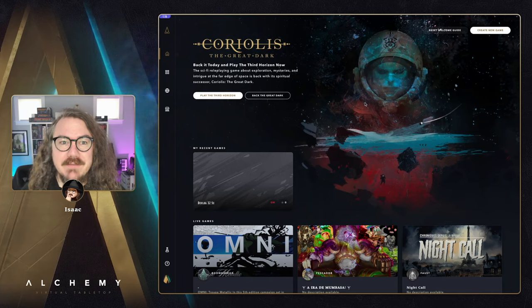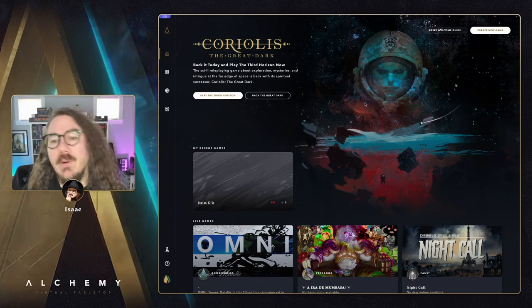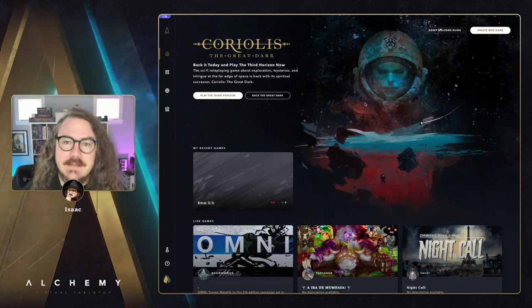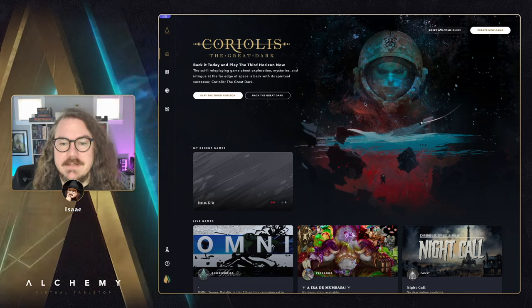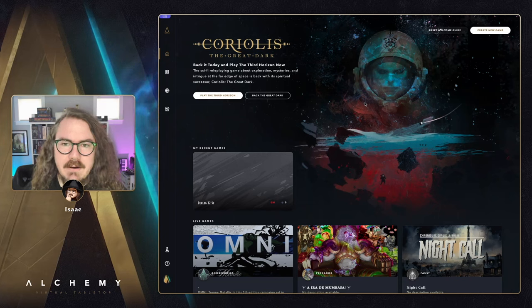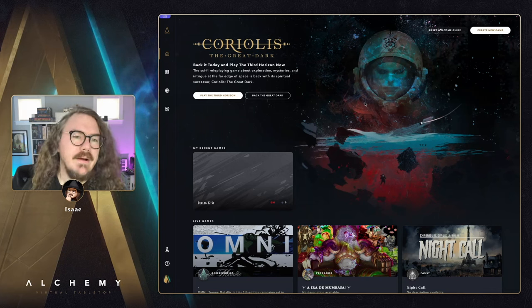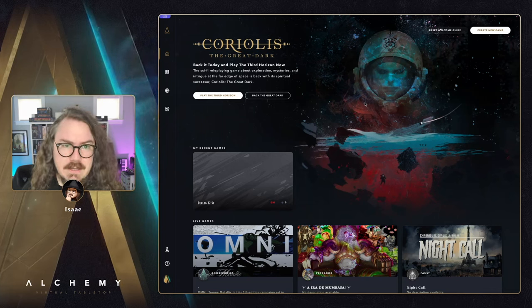Hey, what's up everybody, it's Isaac from Alchemy. This is episode 32 of the Alchemy devlog. In this episode I've got some cool new dice features to show off - a new dice roll builder in the dice tray, upgrades to our segmented dice pools, and a new game on the marketplace: Coriolis. The Coriolis: The Great Dark Kickstarter just launched this week, and Coriolis: The Third Horizon is on our marketplace now.